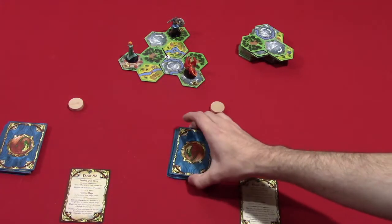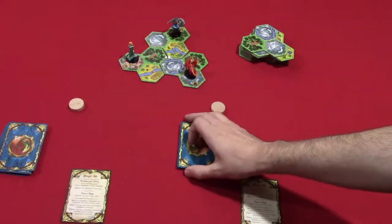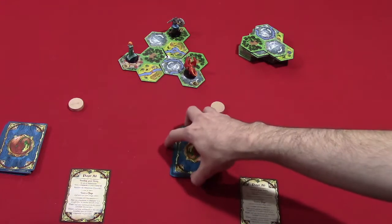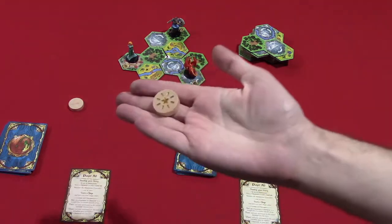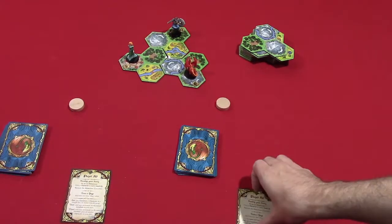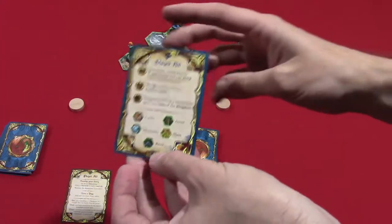Each player will receive a share of the 36 story cards — basically 12, 18, or 9 cards depending on whether you have 2, 3, or 4 players. Each player is also going to get one of these magic markers, which will start face down. And each player can get a player aid, which explains the turn structure and the movement.